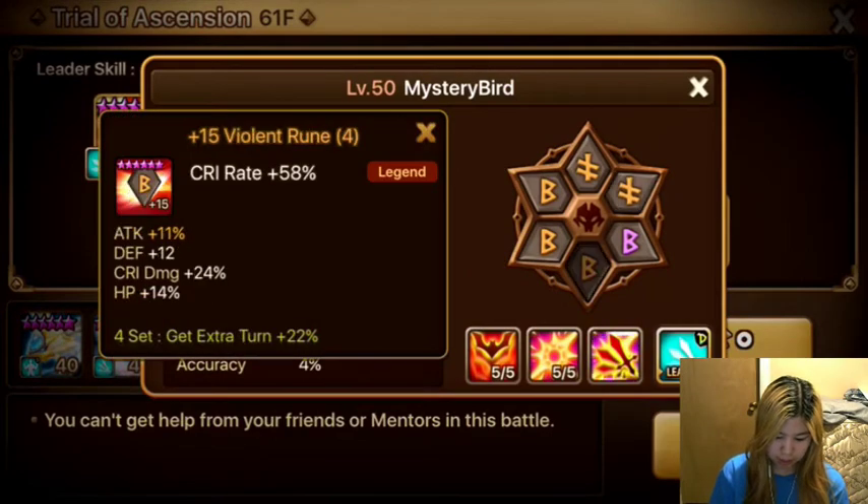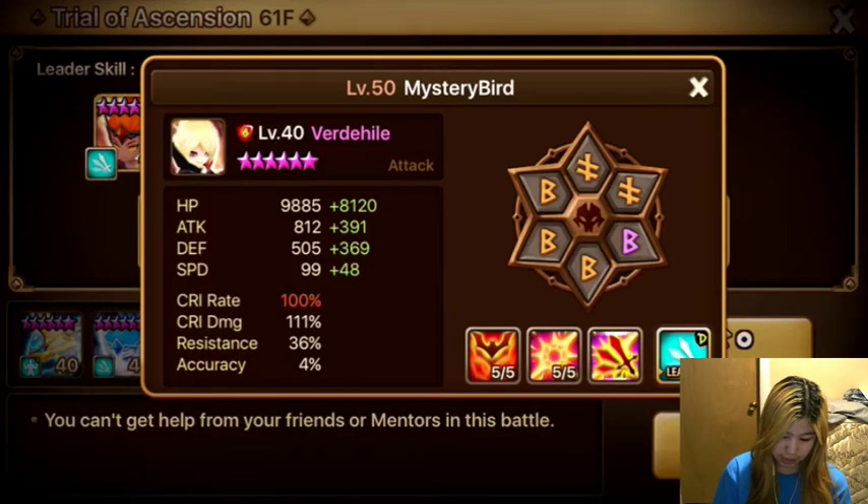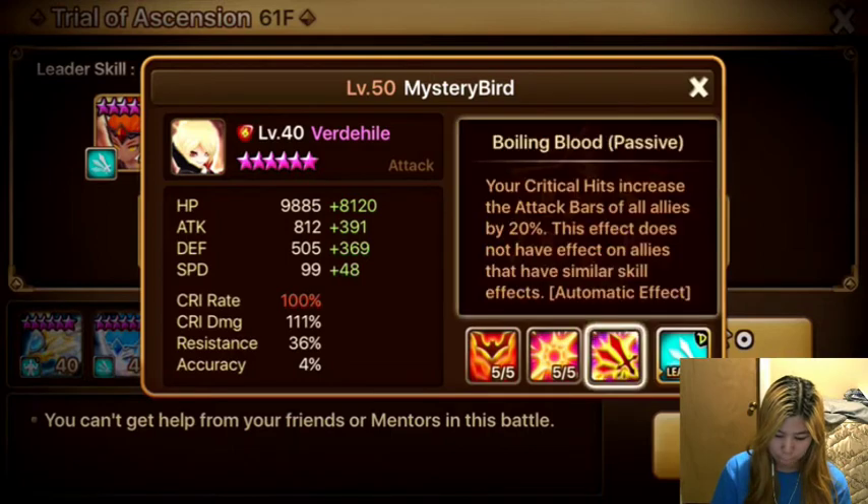Then we have Vertihill on Speed, Crit Rate, and Defense. He has 100% Crit Rate so that he can constantly be boosting everybody's attack bar.